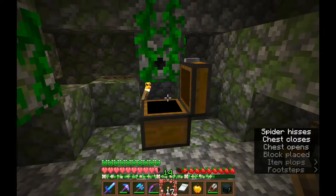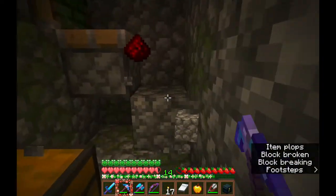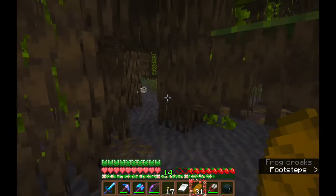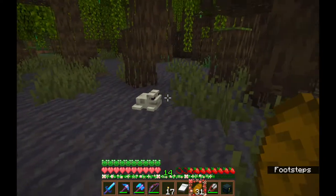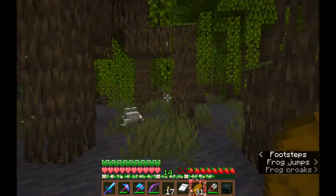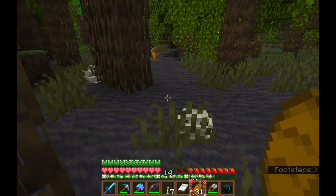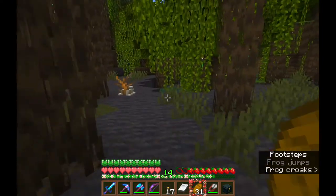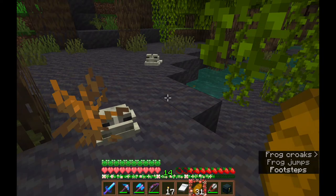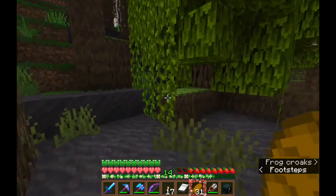I found a jungle temple and it had absolutely nothing of value inside, which is always really, really nice. Anytime I find a frog I'm legally required to watch them for at least several seconds — how they move is just adorable to me. They have like the most detailed walk cycle out of any mob. Why? What do they need that much for?